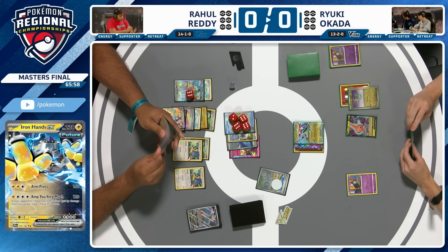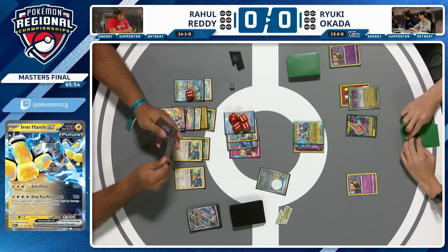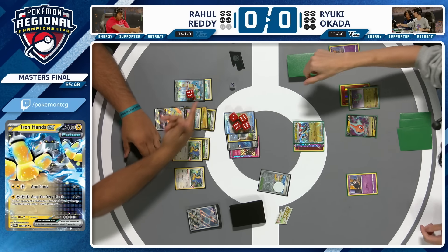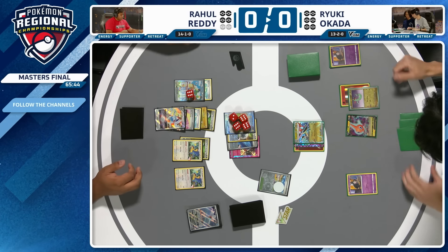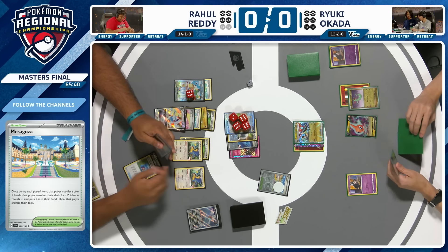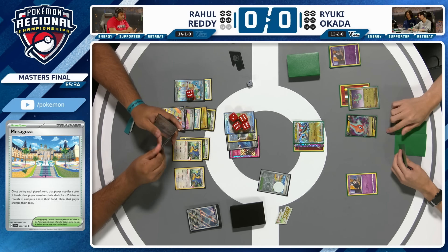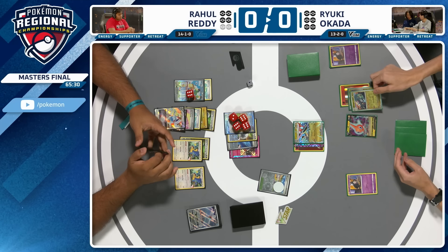Amphy Very Much goes to KO that Duskull. Worth noting that Legacy Energy will reduce the prize cards Iron Hands gives up if it's KO'd. Rahul takes two prize cards. Ryuki starts the turn with a Mezzagosa — that was an enthusiastic roll, gone off the table. Looks like that's a tails. Legacy Energy reducing the prize count is really interesting — it means that Iron Hands taken early isn't as disastrous as it otherwise would be.